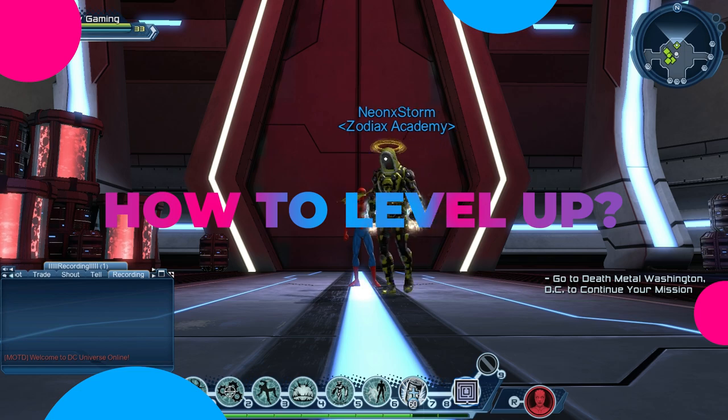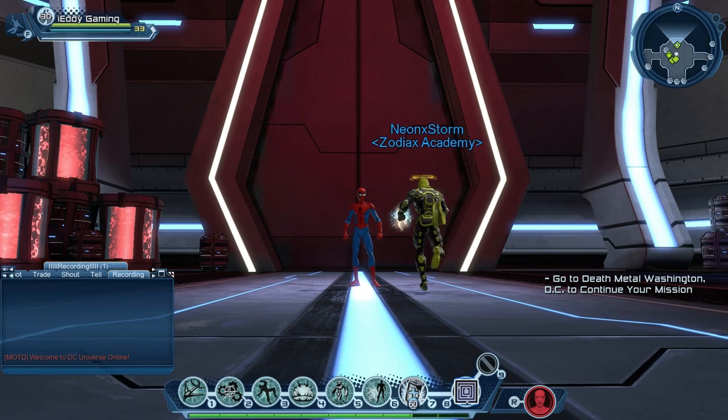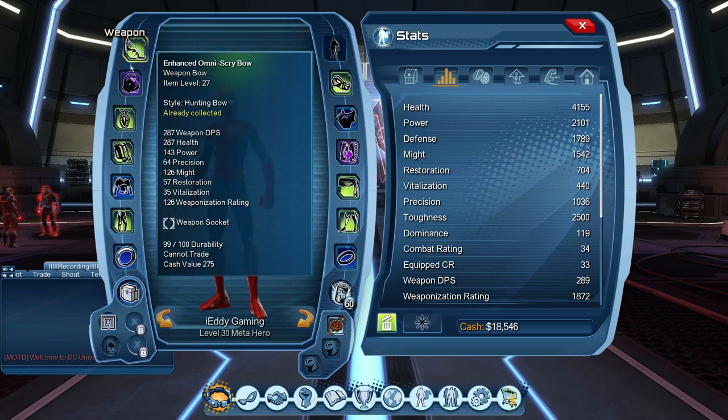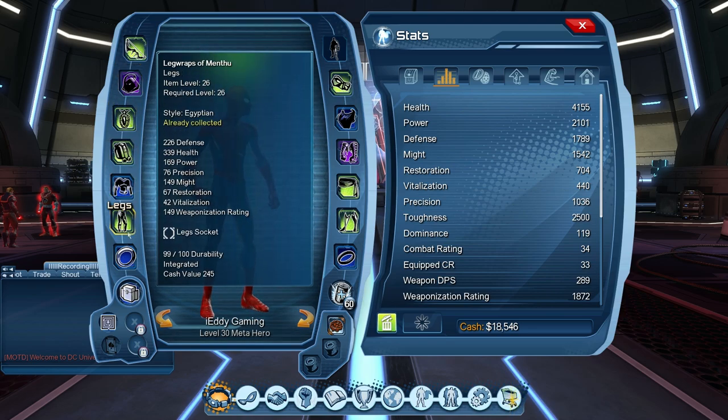I'm going to divide this video into parts so it will be easier to follow. First up, we're going to talk about how to level up. Once you hit level 30, you'll see it says 30 beside your name but also says 34. That 34 is called combat rating. Combat rating is just another name for your level, and to increase it you need better gear.